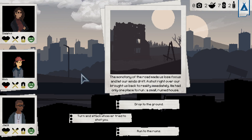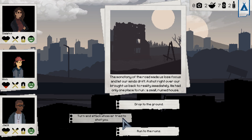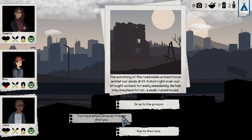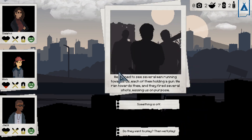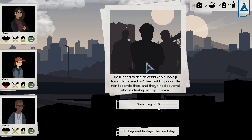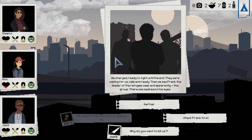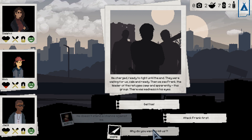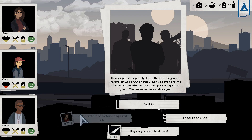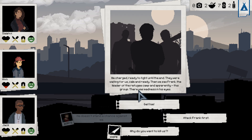Moving further, another event appeared: 'turn and attack whoever tried to shoot you.' We turned to see several men running towards us, each holding a gun. We ran towards them and they fired several shots, missing. As you can see, one answer is available because I have a knife, one isn't available because I don't have the boldest character, and there are two regular answers.